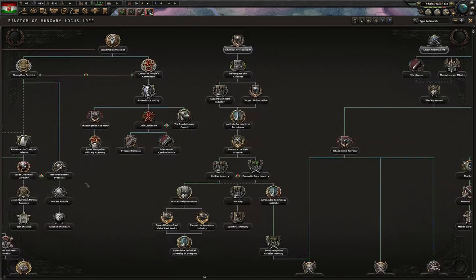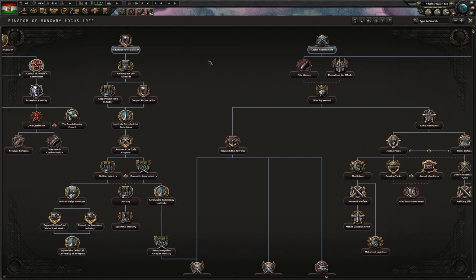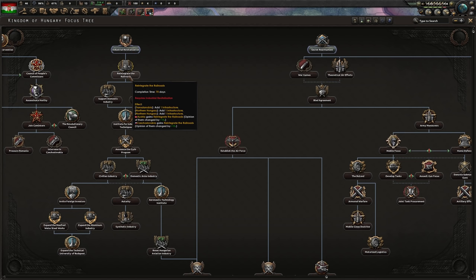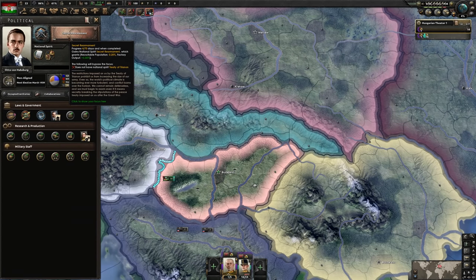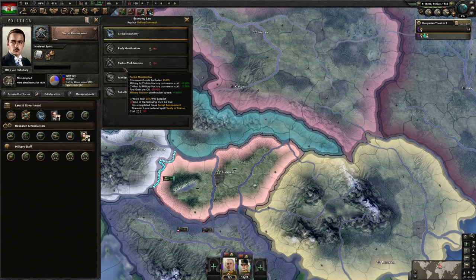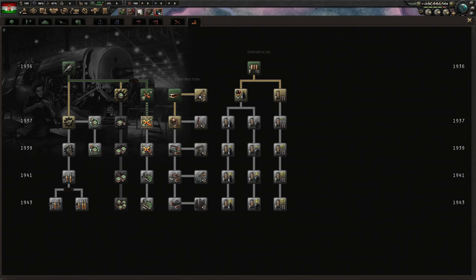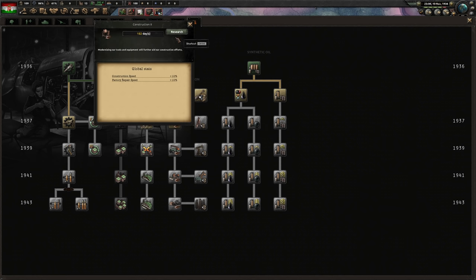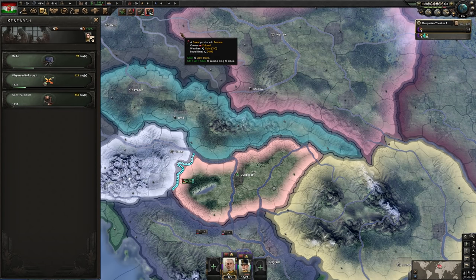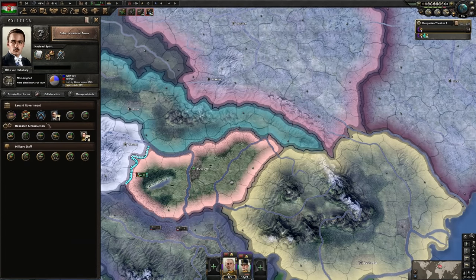The Habsburg Prince has been invited. We could go for the referendum now, but let's instead take a little detour towards secret rearmament, followed by industrial revitalization and reintegrate the railroads — these three focuses first to build up a little strength. While working towards secret rearmament, we will also be saving up political power so we can go up to partial mobilization. We're going to try and secretly violate the Treaty of Trianon. With those paratroopers researched, let's go back to industry and get construction two, followed by improved machine tools. And with secret rearmament done, we can go to partial mobilization.